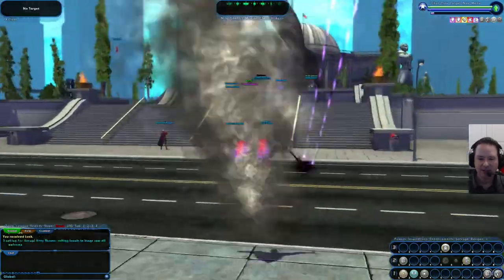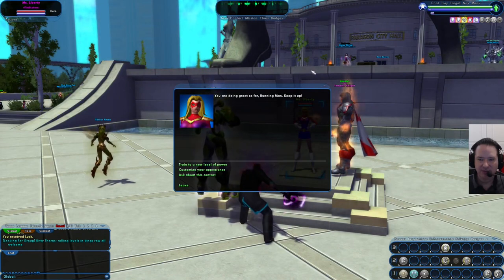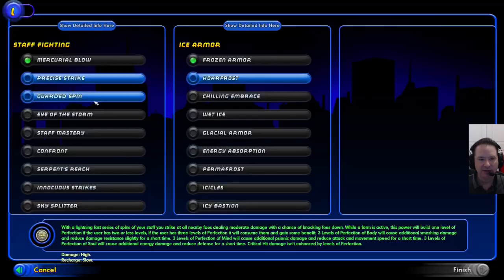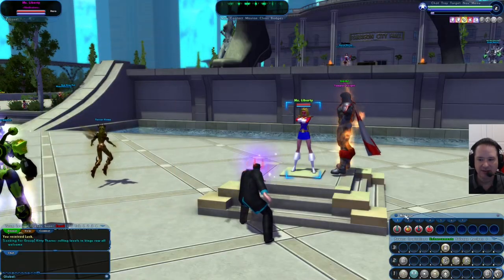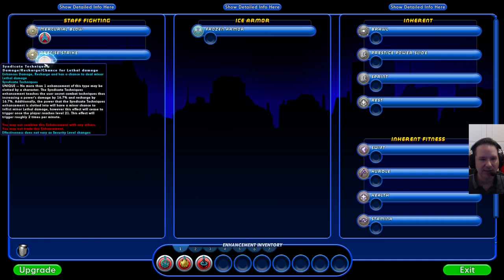With my ninja run, I'll head over to the trainer and get my level 2 power. When you level up, you level up automatically, but you've got to come back to the trainer. Every even-numbered level you'll pick a new power, and every odd-numbered level you'll get more enhancement slots to allocate for gear — right now my powers only have one enhancement slot. Since I picked up a new offensive power, I can place a red enhancement in there — red enhancements are for offensive powers — and make it a little bit better.